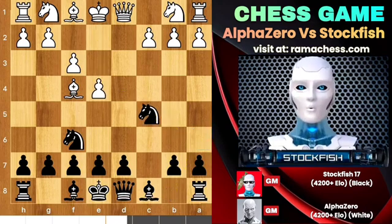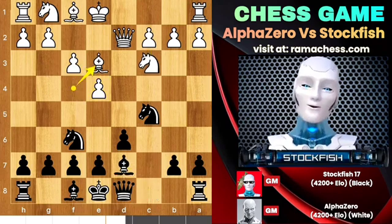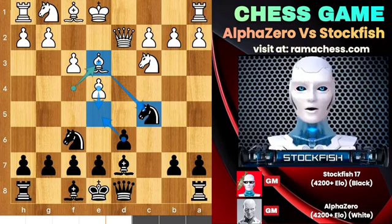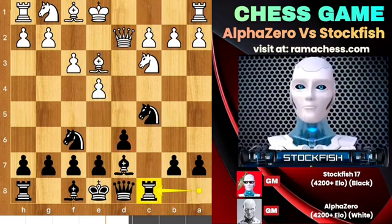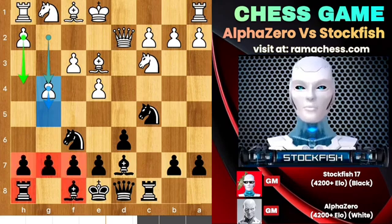e4, knight takes pawn, queen d2, d6, knight c3, bishop here, bishop backs. Bishop e3 — the plan is to push the pawn. You cannot take it because of this, and he wants to play castle queenside to pressure me on this file and this pawn. So we have rook c8, g4. This g4 move clarifies that he will push the pawn and send his army to attack me on the kingside. My f8 bishop is passive so I played g6 first.